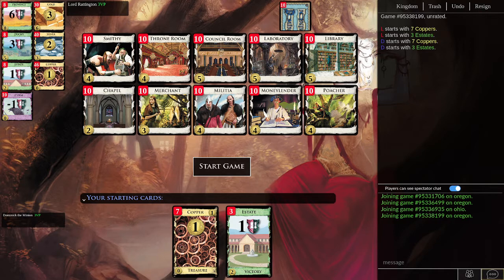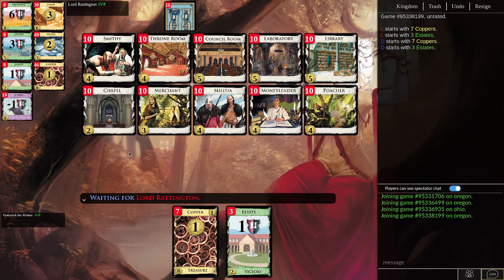We have Laboratory for draws and Throne Room. We have no village by default, so if we want a village, we can Throne Room a Laboratory. But the question is, what would we even do with the resultant actions? The answer is probably not too much other than Smithy to get more cards. It looks like we're going to need some kind of money element. We could go merchant, but we can do that later.